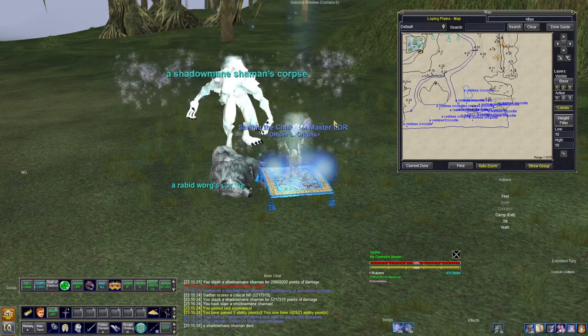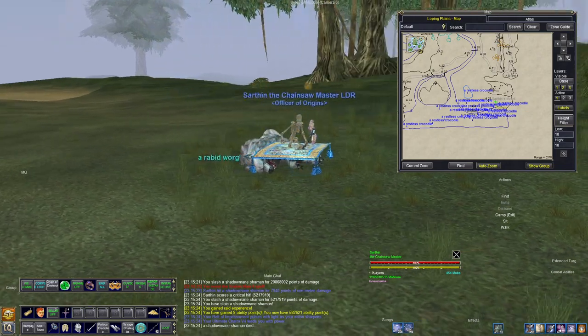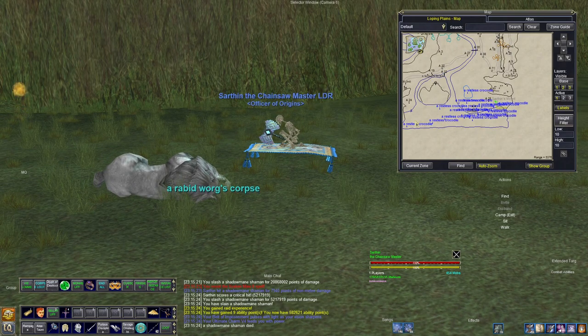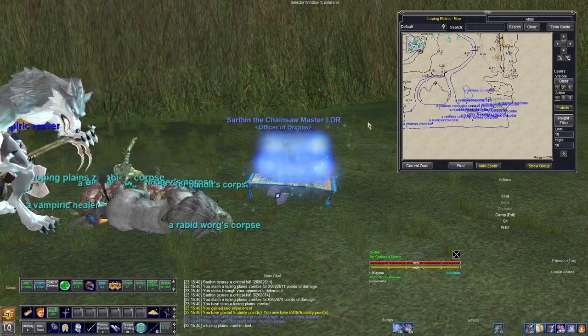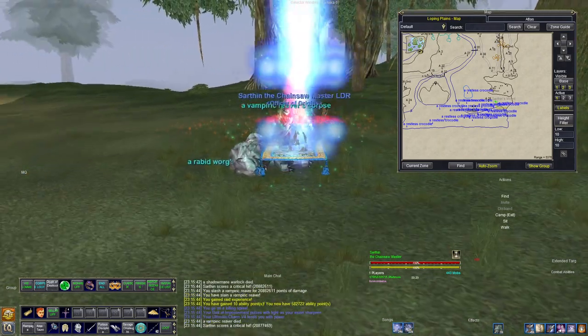This will make it easier for you to target specific NPC types when farming the various stones needed to complete your epic 7. You can hide every mob type except crocodiles, run around and kill them all, and when they are all dead, the special crocodile will spawn for you to loot the epic stone.